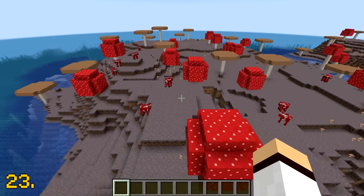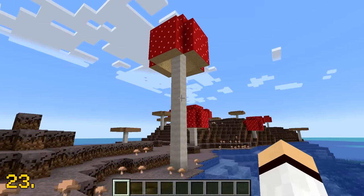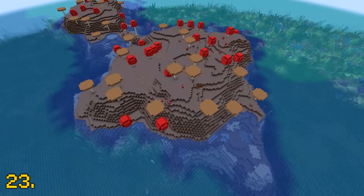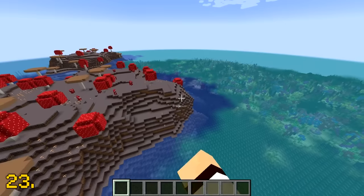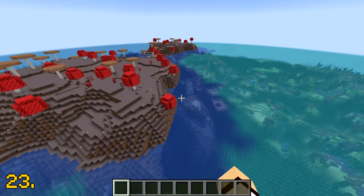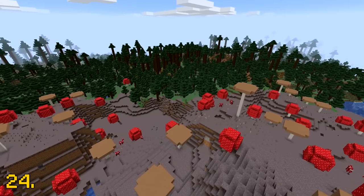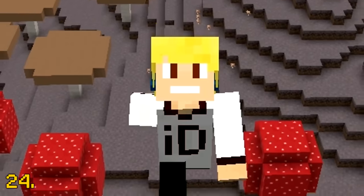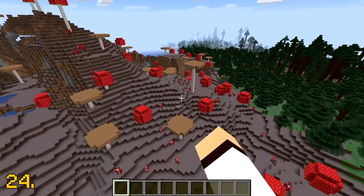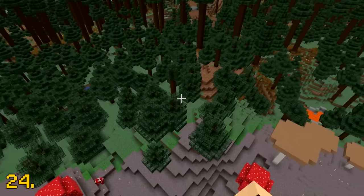The mushroom biome is a very rare biome in Minecraft that's home to mooshroom cows and huge mushrooms. The mushroom biome will almost always generate in island form, meaning it will be surrounded by the ocean 99% of the time. However, there have been extremely rare cases of the mushroom biome becoming landlocked, meaning there is a very low chance of the mushroom biome connecting to other biomes, such as a taiga biome.